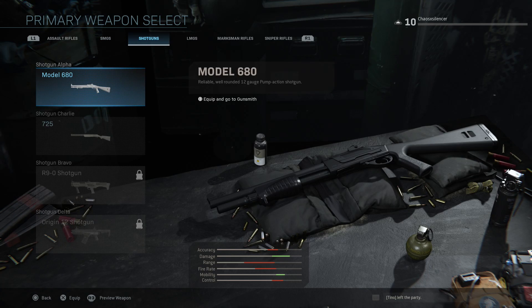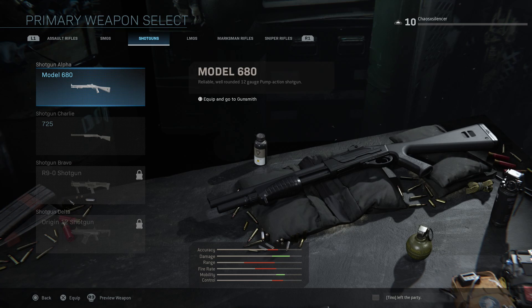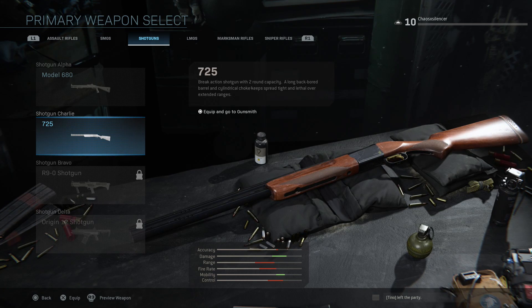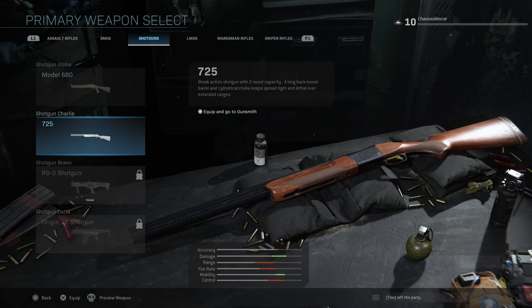Now let's get into the shotguns. The Model 680 is a reliable, well-rounded 12-gauge pump-action shotgun — this is actually the Remington 870 MCS, which I believe was in Black Ops 2. That's going to be a fan favorite. I've seen some people say the shotguns are underpowered and others going off with them, so we'll have to wait and see. The 725 is a break-action shotgun with two-round capacity, a long backbored barrel, and a central choke that keeps spread tight — this is the shotty you can kind of snipe with, the one with the telescopic lens from the 2v2.